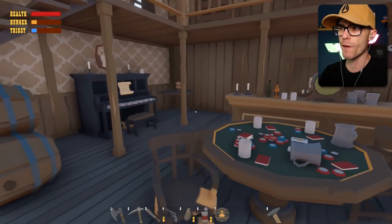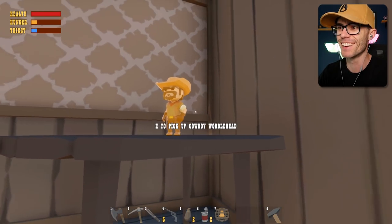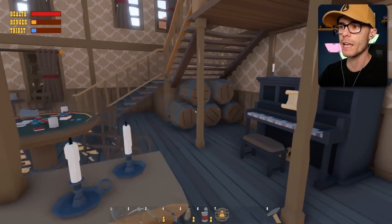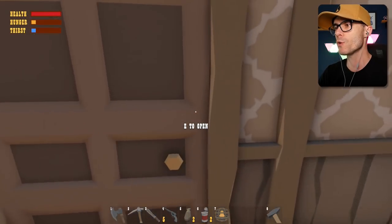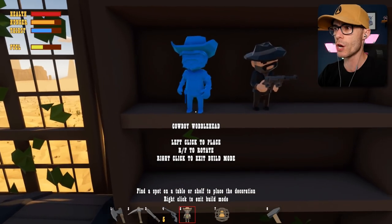Oh, there's one over there - I found one! Who's this guy? The cowboy wobblehead. Look at that dude - he's kind of cute, I like him. He kind of reminds me of McCree from Overwatch, like 'it's high noon' - pew pew pew pew. That's exactly the sound he makes. Bobblehead number two!